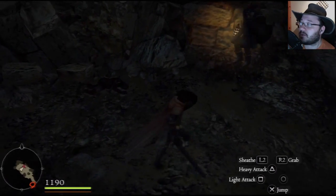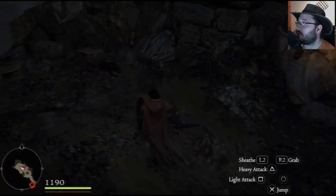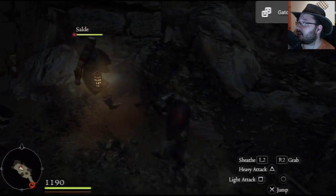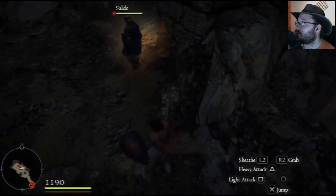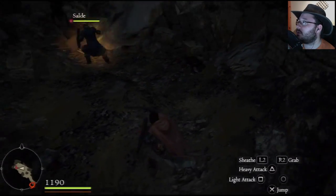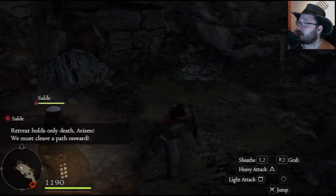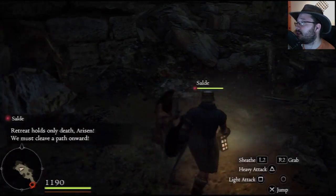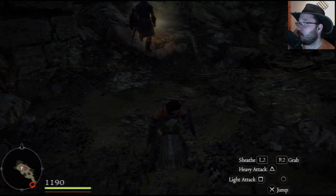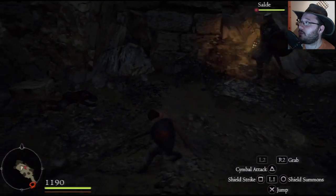You don't really get to try all the weapons in this demo — you can try the bow and knives on the next quest. But you've got your heavy attack, which is a thrusting motion with the sword, your light attack which is a combo-type thing, and jumping. The light attack doesn't seem to chain together.